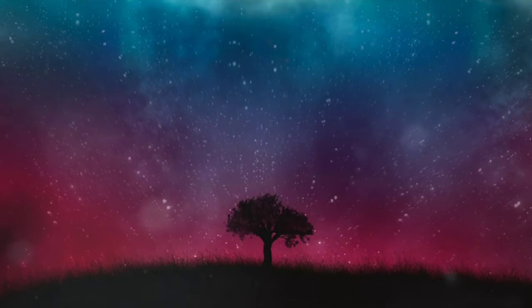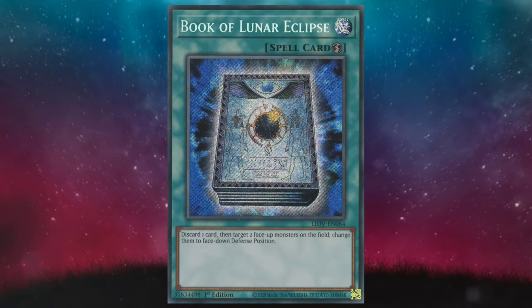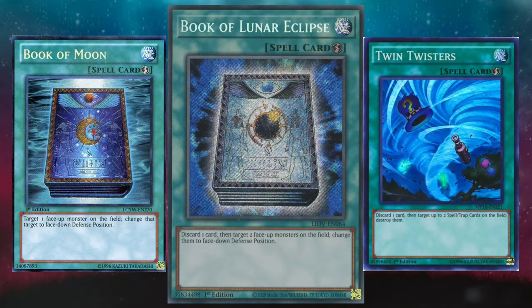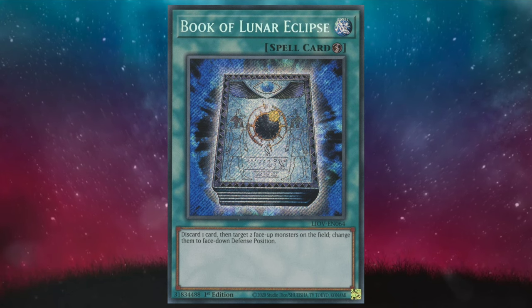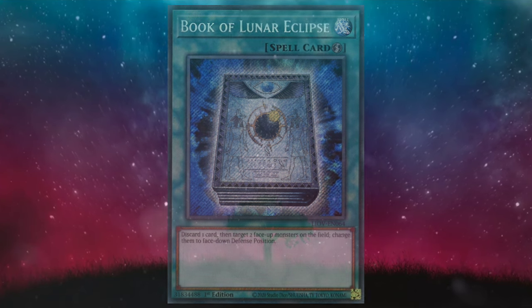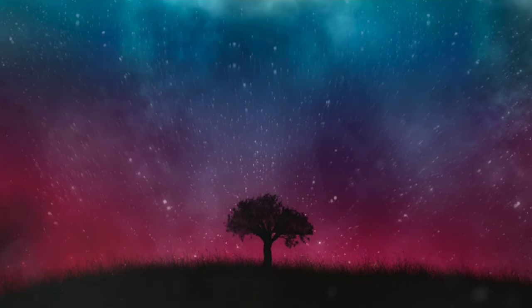Number 5, we're breaking into the top 5, baby — Book of Lunar Eclipse. It's Book of Moon, a la Twin Twisters. What more can you say? Yes, it's lost some relevance just like Book of Moon with the advent of Link Monsters. It may not be Triple Book of Moon, but 2 is always better than 1. We made quick work of this.